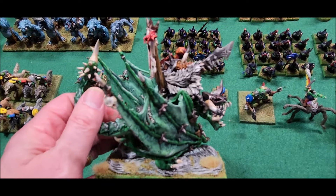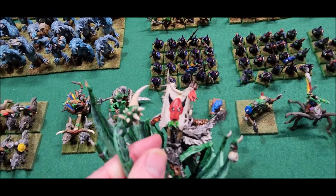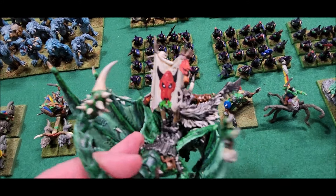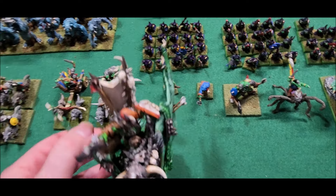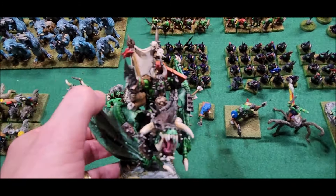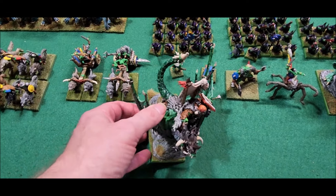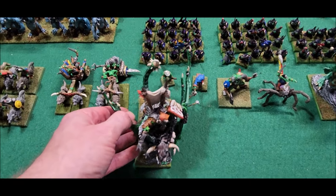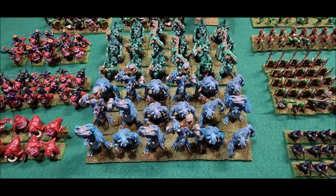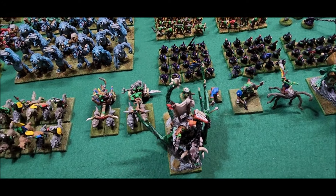And here's my latest and greatest — my Orc War Boss on Wyvern. This is the newest addition. I hand-painted a red bull on his banner back there, so this is all hand-painted. This is a 3D printed model — really looks good too. The company that produced these — I can't remember exactly, maybe I'll put it in the liner notes — they have a bunch of trolls. I'm thinking about buying and printing some more trolls because I want to have two more units of trolls to add to the mix.